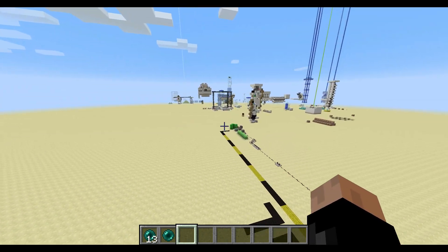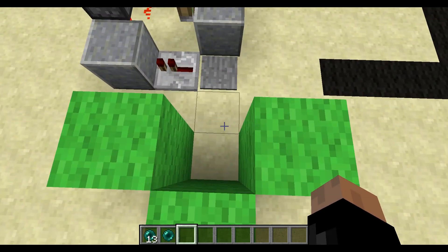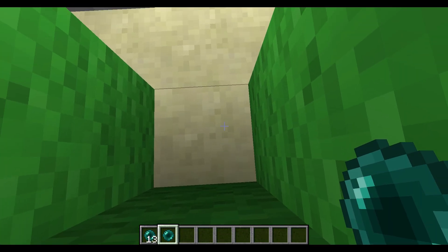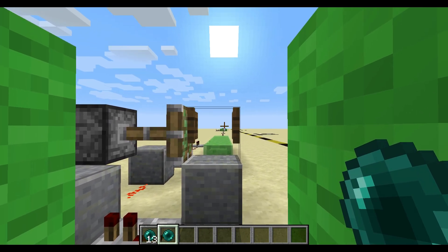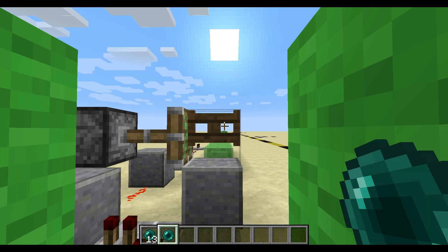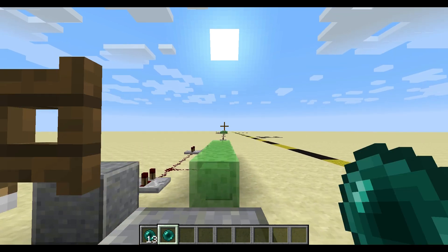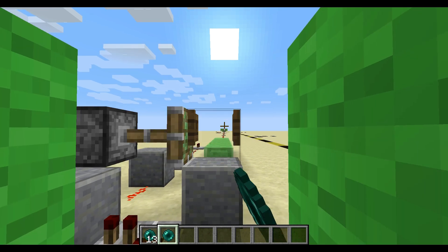So I can just show you how this thing works. You stand right in the middle here, line yourself into the edge so that you're really walking straight forward. Point at the most center as possible and a bit to the top. Then just hold right click and walk onto the pressure plates.